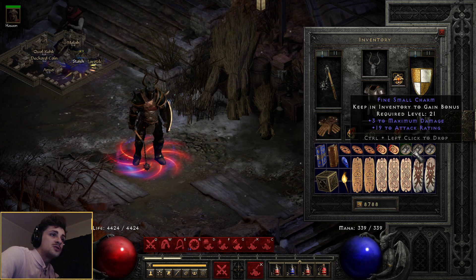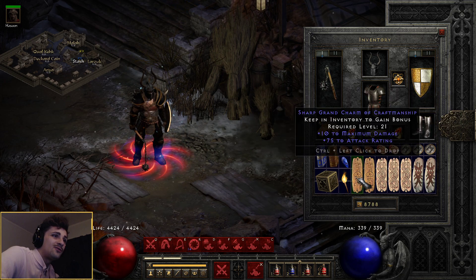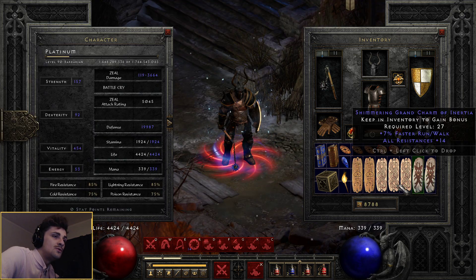Other stuff is just kind of what you'd expect, right? Three close to 320s — not quite 320s, but you know. Any Hellfire Torch, and then I've got my Max Damage Attack Rating charms with enough resistances just to get me to the tippy top.